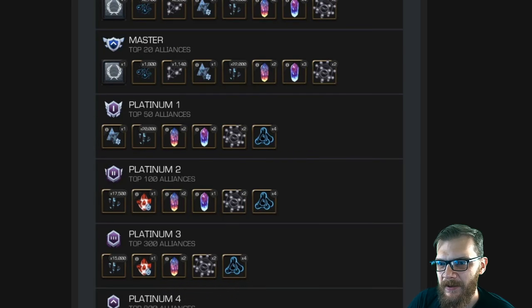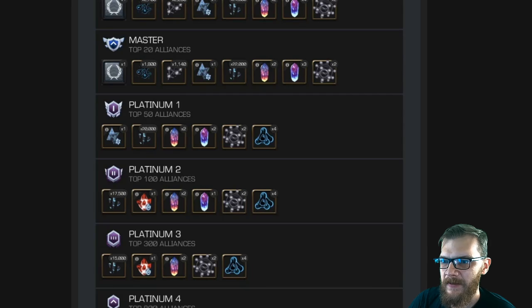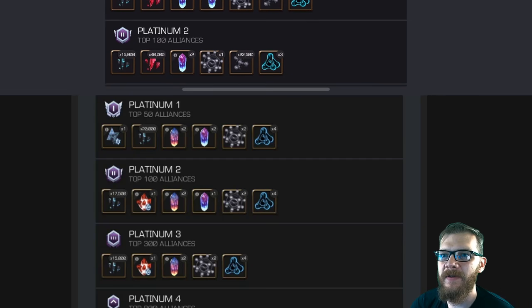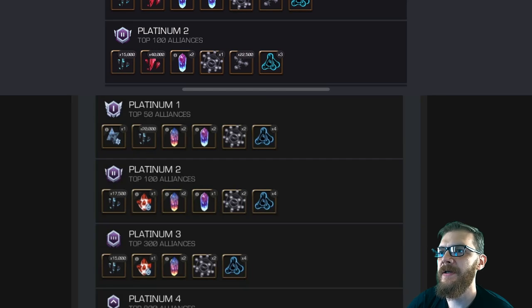We did not have the information for Platinum 2 and below, and that is exactly what we're going to compare here — how this affects lower alliances. We're going to take a look in-game starting at Platinum 2. Platinum 2 used to get 15,000 6-star shards, 40,000 5-star shards, a bit of Tier 5 CC, one and a half Tier 5 Basic, and 3 Tier 2 Alpha.